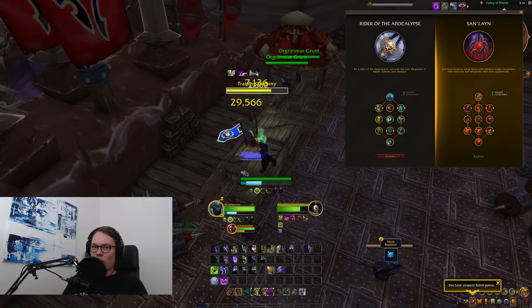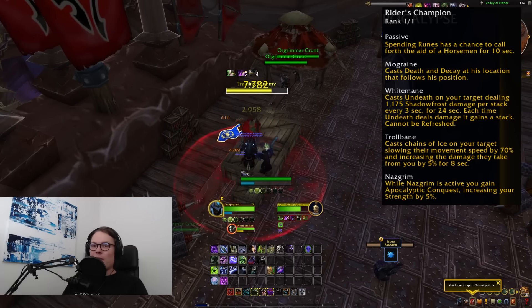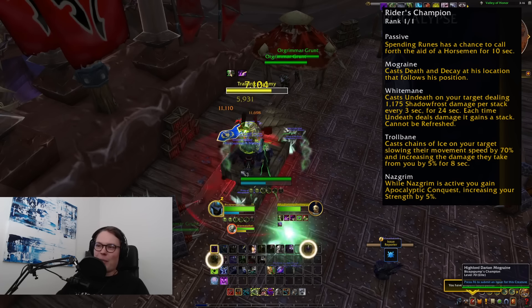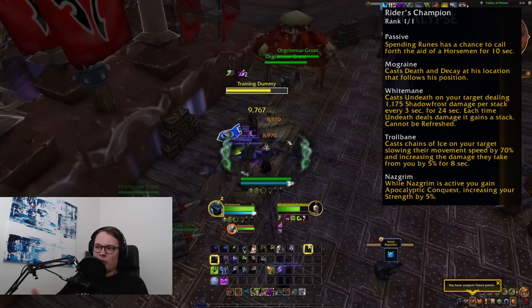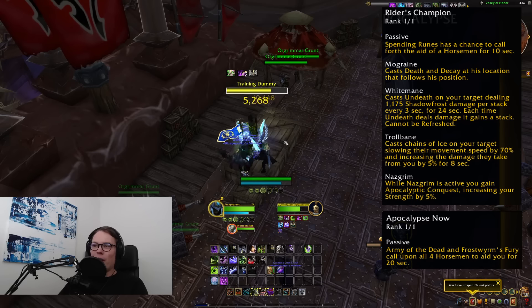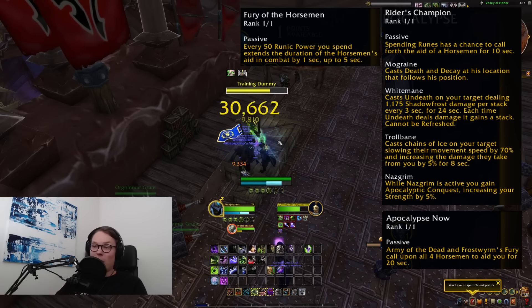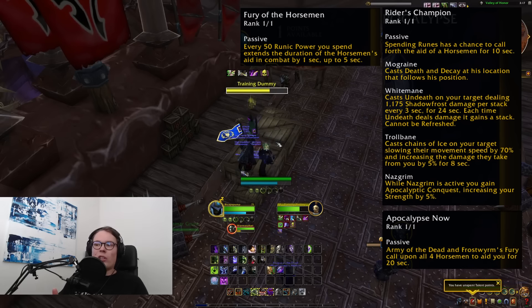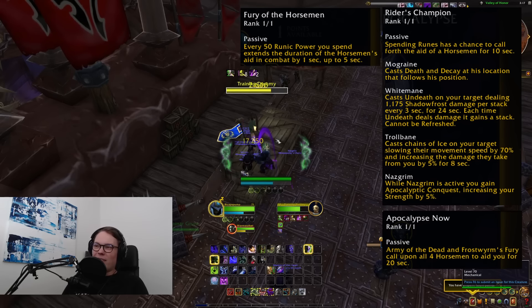Anyway, Rider of the Apocalypse — let's recap quickly. The main abilities summon horsemen that come and fight with you. They use lots of abilities that you interact with, giving you some strength and damage. Overall it's quite passive. It feeds into our cooldown windows because when you use Army you summon four of them, and then you can extend their duration with the talent that extends them when you spend Runic Power. This fits really nicely into how Unholy is played in Dragonflight, because with Army we use Gargoyle and then we just spend lots of Runic Power.